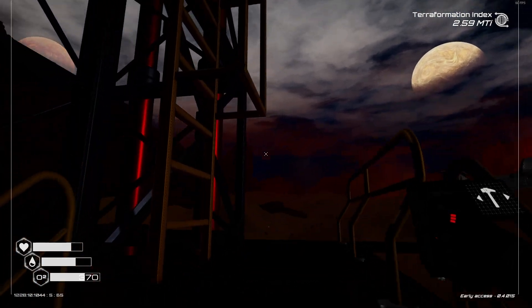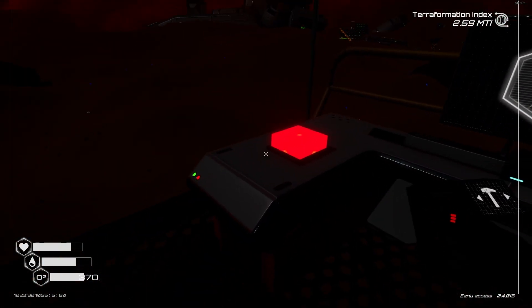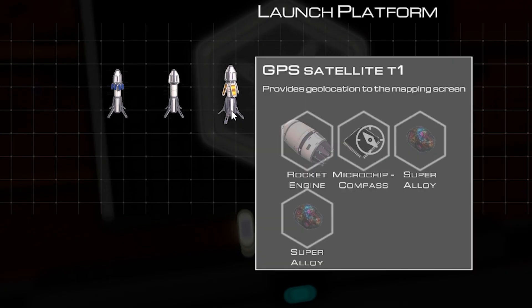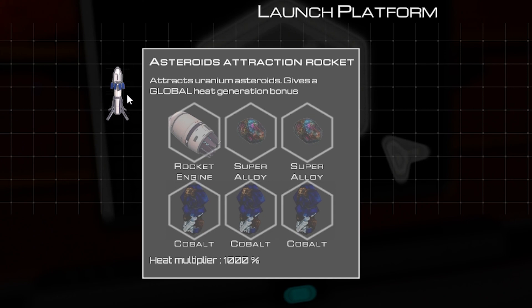So do I go up? Oh, I do. Hello. I'm at the top. Oh, big red button. So I can make GPS satellites. Magnetic protection. Okay, I need to create rocket engines for these. Attracts uranium asteroids. Gives a global heat generation bonus.